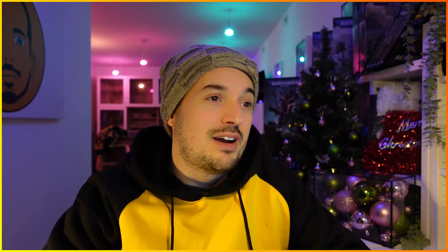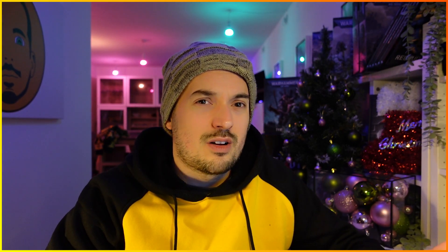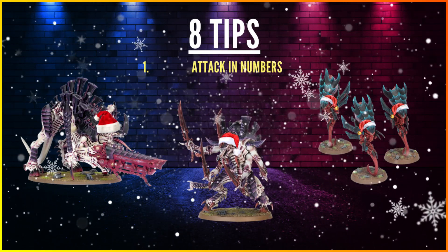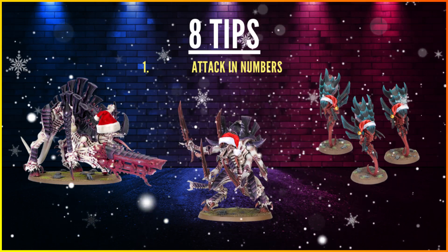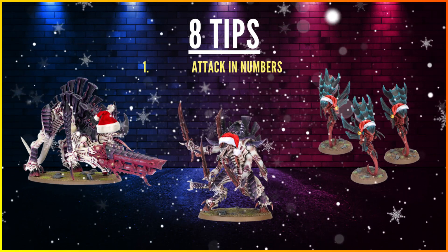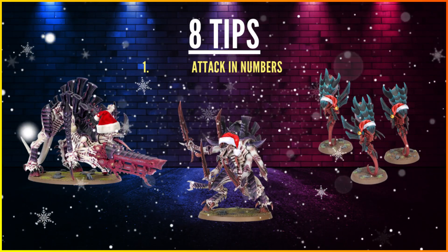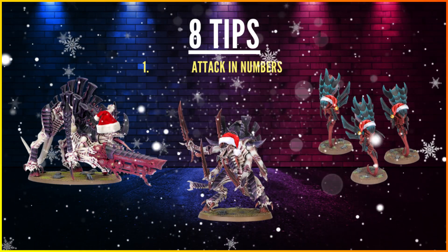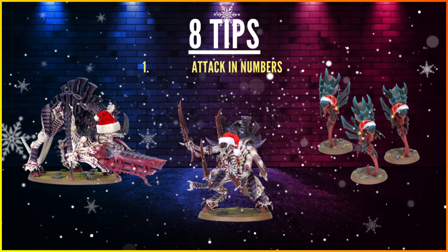We've run through the main Tyranid units and none of them individually deal enough damage. I could have gone bigger with Norn Emissaries, but even with Swarmlords and Tyrant Guard, individual units just can't handle a C'tan alone. So let's get on to the tips. The first tip: go in numbers. You need multiple units attacking across multiple phases. The C'tan cannot reanimate outside its own command phase like other units can with protocols from Awakened Dynasty or Annihilation Legion.